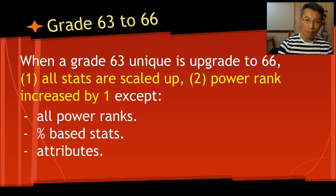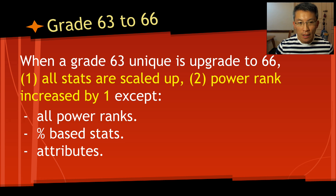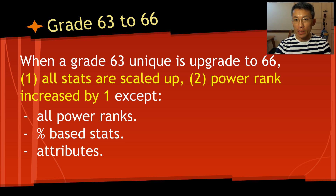It is not a reroll, so if you have a very good unique it will be even more fantastic at 66. A lot of people ask if they'll lose their good rolls — you won't, it will get better. When you upgrade from 63 to 66, all stats are scaled up. If you see a power rank like plus-one to power A, it becomes plus-two. However, affixes that say 'all power within the tree' or 'all powers' will not be increased. Percentage-based stats like summon ally damage chance or attributes like plus-one strength will also not increase.